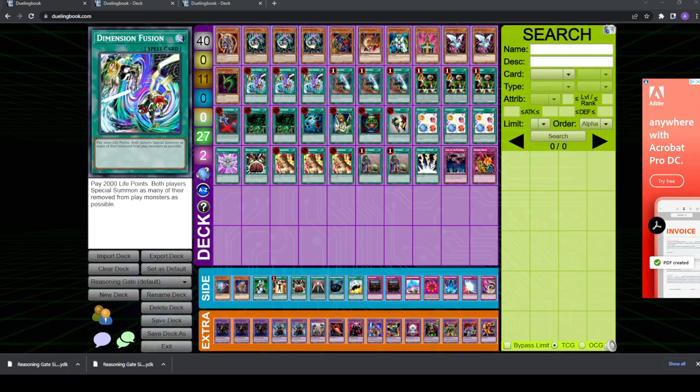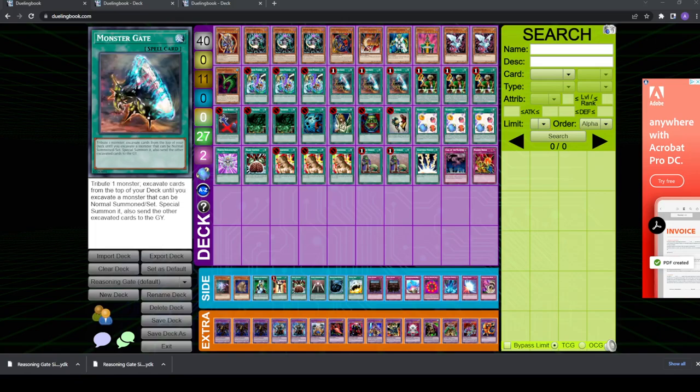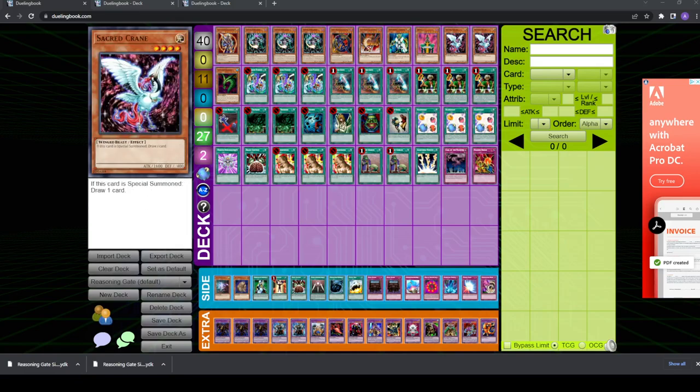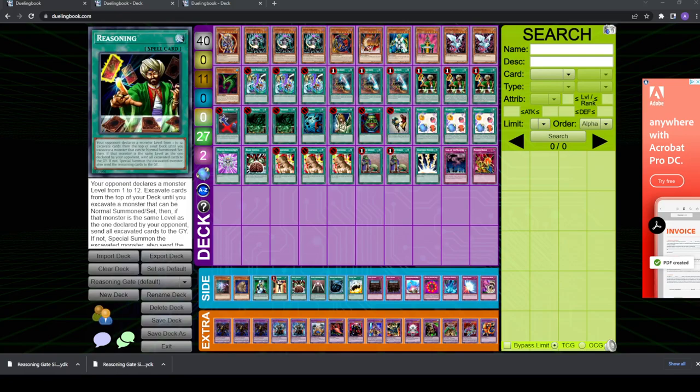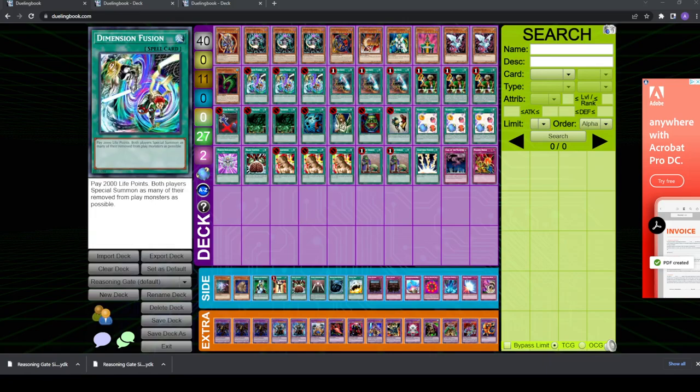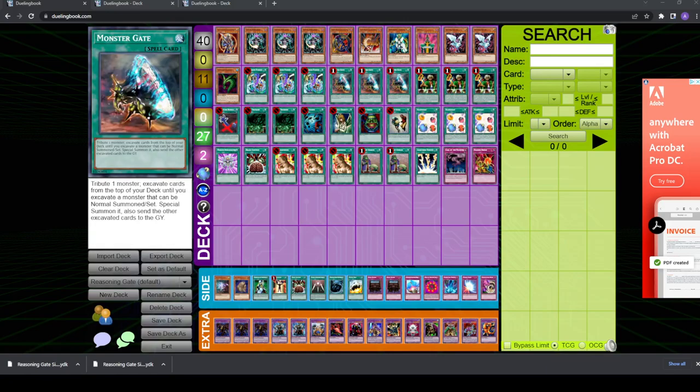With that out of the way, I want to point out a couple of things about the Reasoning Gate deck with Dimension Fusion, because it's really important to understand this and it definitely influences how you side. This is a combo-based deck, so you have combo pieces and certain cards you need in the main deck for the combo to function. You need chaos monsters, light and dark targets, Dimension Fusion, Monster Gate, and Reasoning. You definitely need Monster Gate, light and dark targets, chaos, and Dimension Fusion. You can't really take these out without affecting how the deck runs.